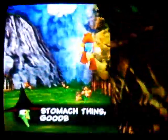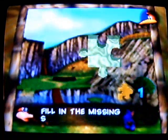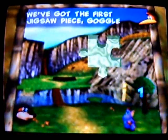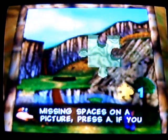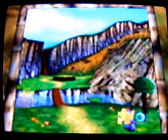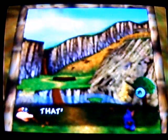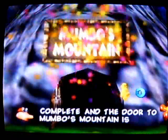Grunty's legs and stomach things, goodbye to all those double chins. I love her commentary. To enter the world, show them the first picture — here's her first puzzle. They're not hard at all to do, cause all you have to do is put the pieces in themselves. It's not that hard. And Mumbo's Mountain is now open.